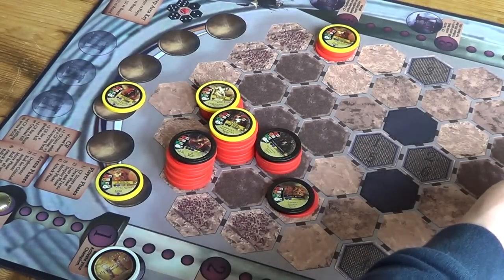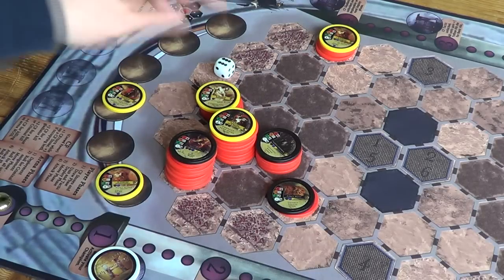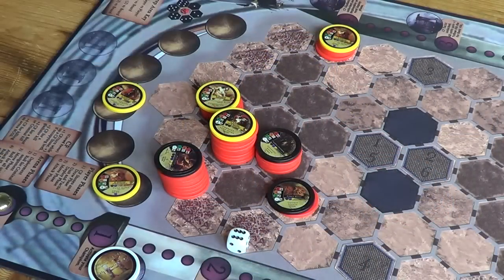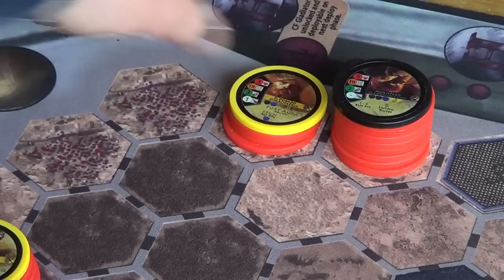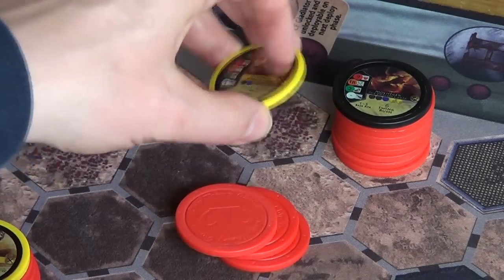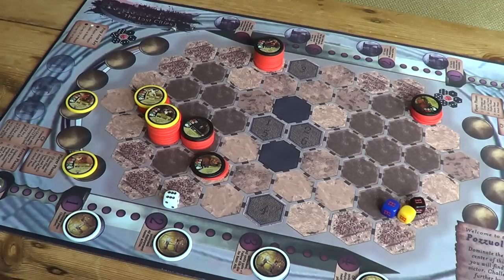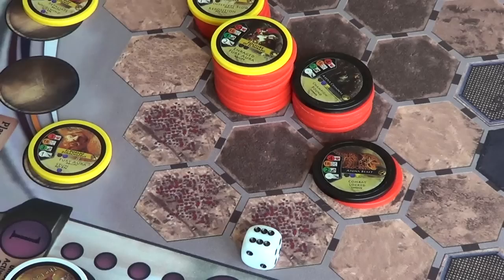We roll 1d6 to see what type of attack it is - hoping for a six - and yes, we got one. He should be back over here but he's moving to the furthest opposing unit, which is that one over there. Placing him here, he's going to kill my Demicharis. Yep, three damage. This is going terribly badly.